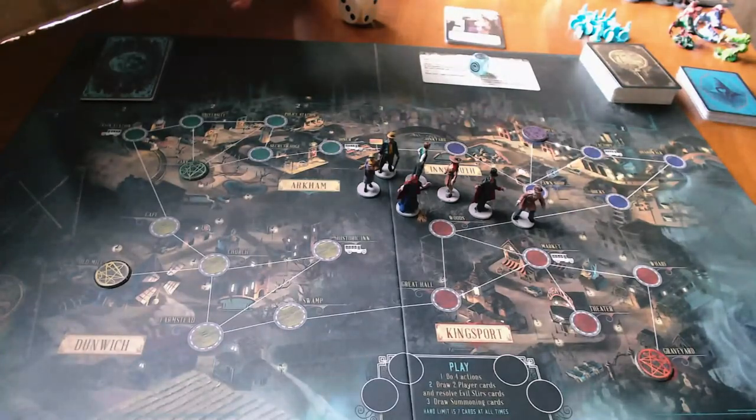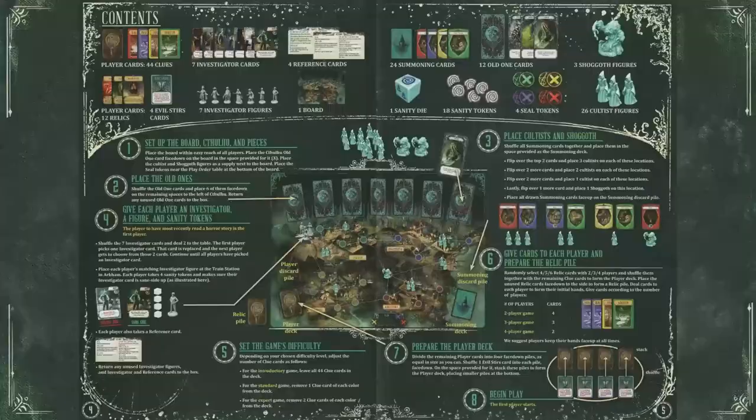Technically you're supposed to line them up across the board and then flip them over as they're revealed, but I've got limited real estate here so I'm just going to put them there and flip them over as they go, and I'll know that the last one is Cthulhu.